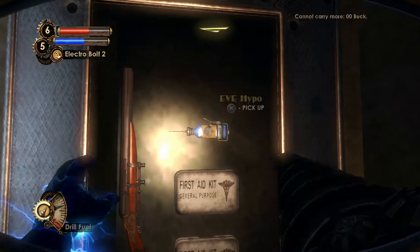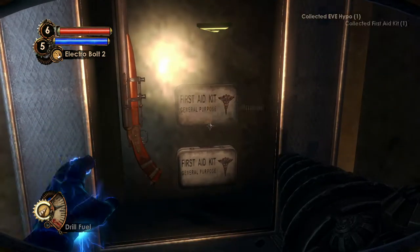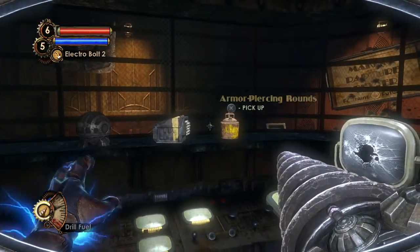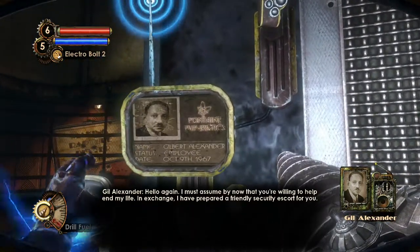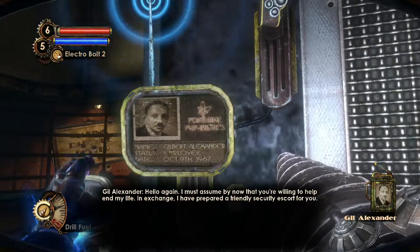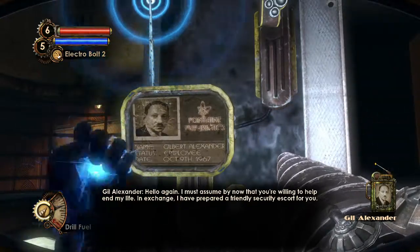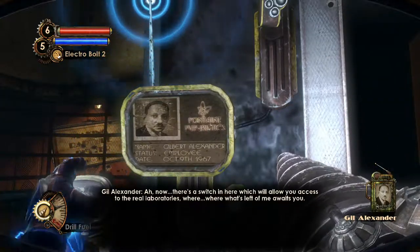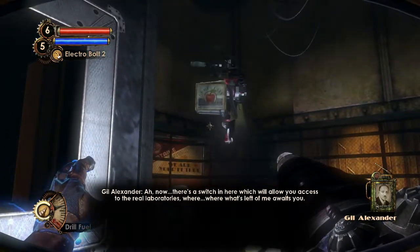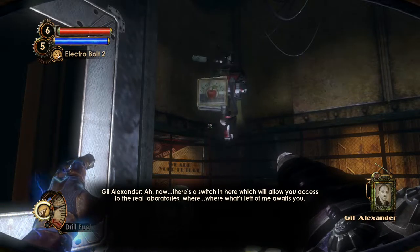The security office — really nice, a few supplies. Gil Alexander speaks: 'Hello Gil. I must assume by now that you're willing to help end my life. In exchange, I have prepared a friendly security escort for you. There's a switch in here which will allow you access to the real laboratories where what's left of me awaits you. Please — use it.'